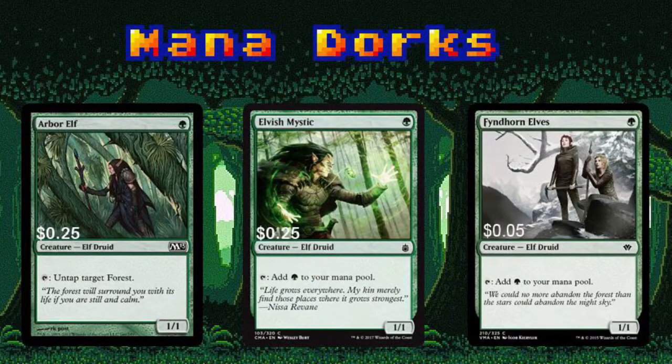Let's start with the little guys. Arbor Elf, Elvish Mystic, and Farhaven Elves are ideal early game plays. They enable Mina and Den to be played by turn three, or some of the three-cost elves to hit the battlefield on turn two. Never underestimate a mana dork.